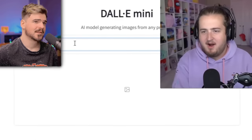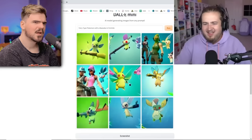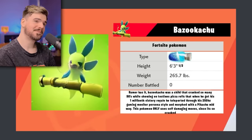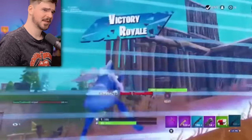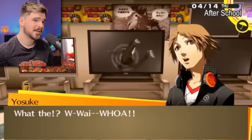Fairy type Pokémon with a Bazooka in Fortnite. Oh my god! This one right here - this is my Pokémon! Bazooka Chew! It is the Fortnite Pokémon! That's sick! It's the Chug Splash type. Rumor has it Bazooka Chew was a child that cranked so many 90s that - I still never played Fortnite, bro, I don't know what any of this means. He teleported through his 250 hertz gaming monitor, Persona style, and morphed for the Pikachu midway. I haven't played Persona either.